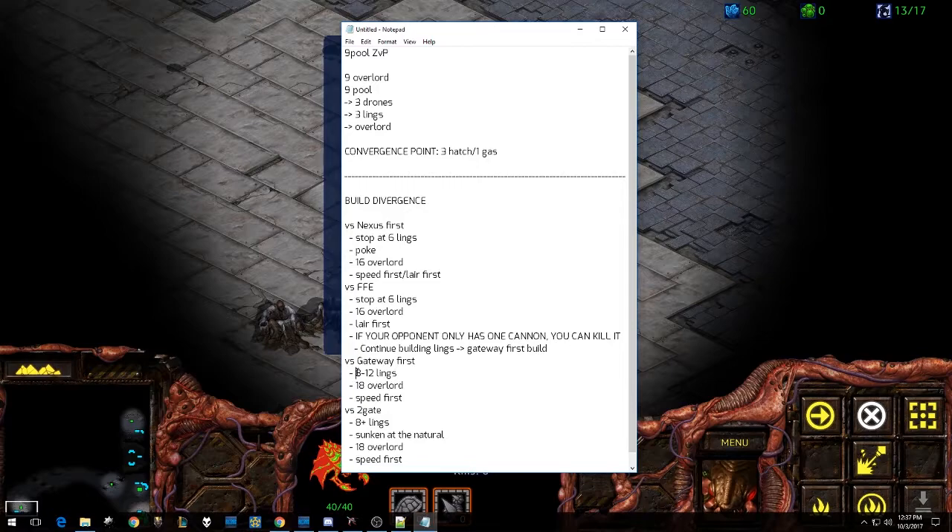Versus a gateway first, our build begins to diverge a little bit more from the standard. We're not going to be going into that immediate fast lair. We're not going to be trying to get a very thriving economy up. Instead, we're just going to get a lot of lings and make sure that we're safe. We're going to build a slightly later Overlord to compensate for the fact that we don't have those extra drones mining in the early game. Then we're going to go for speed first so we can gain map control and prevent our opponent from really doing a lot of damage with early zealots. Same thing goes for two gate — it is technically the same build, but we need a sunken at the natural. Whether you're up against a two gate in the natural or a proxy two gate, you need the sunken at your natural just to make sure you're safe. Versus only one gateway, no sunken — you'll be fine with just pure lings. But against two, definitely get that sunken down as soon as your natural finishes.